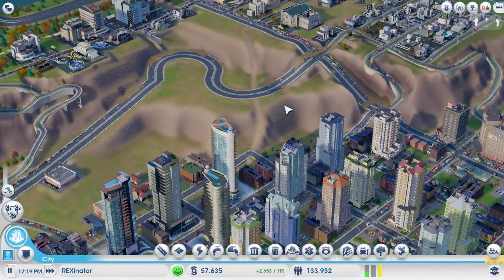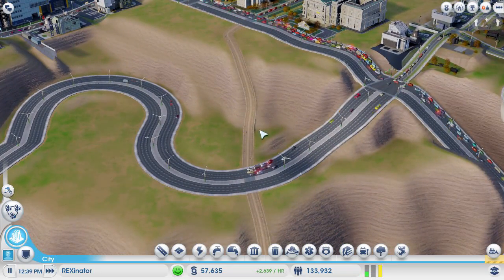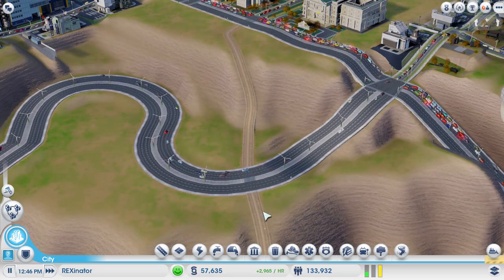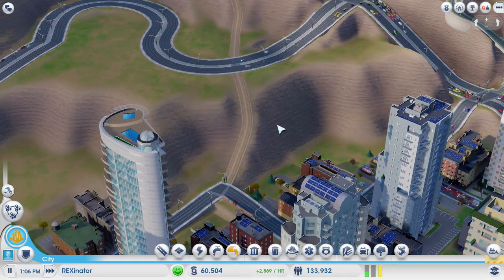Another change in terms of traffic: the University Pass — this is actually the modded one — can now go straight through roads. You don't have to place it to a road and then to another road. It doesn't change a whole lot, but it's a minor improvement.